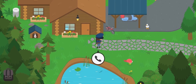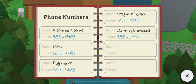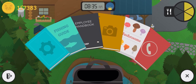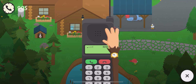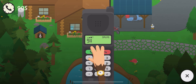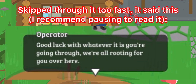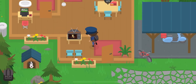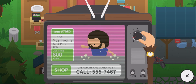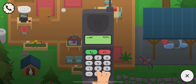The cell phone feature is pretty cool. You get a cell phone book with a bunch of numbers listed so you can call them. It's kind of funny though — if you call 911, the cops just tell you to deal with it yourself.